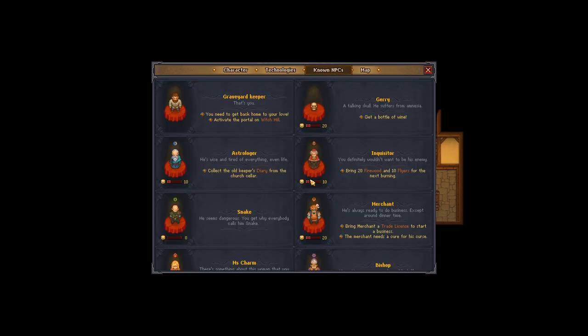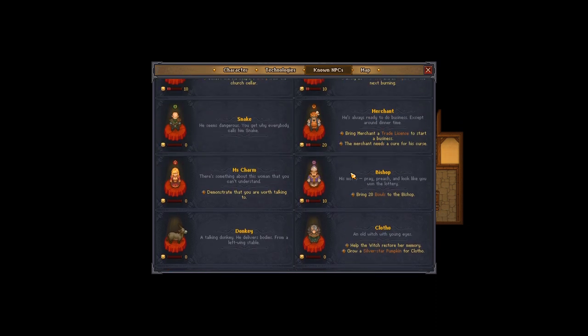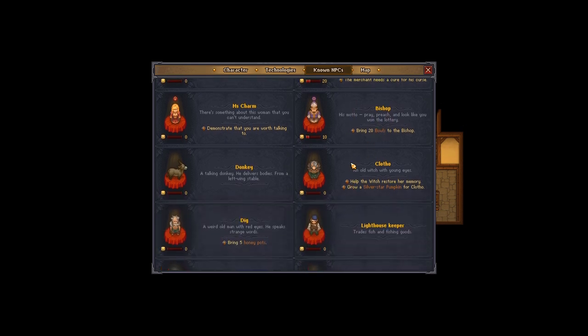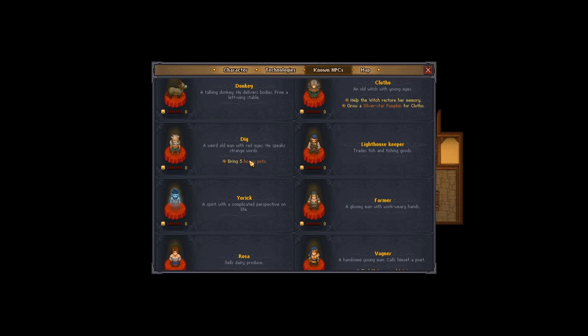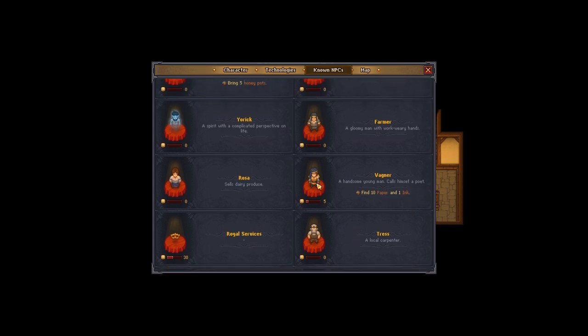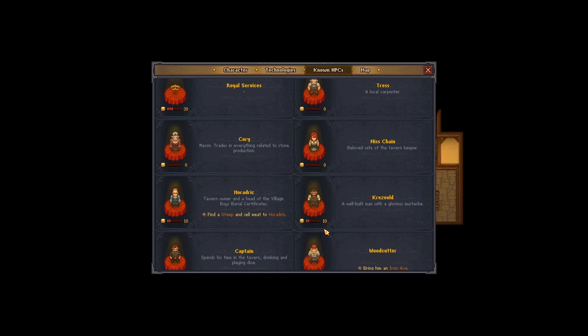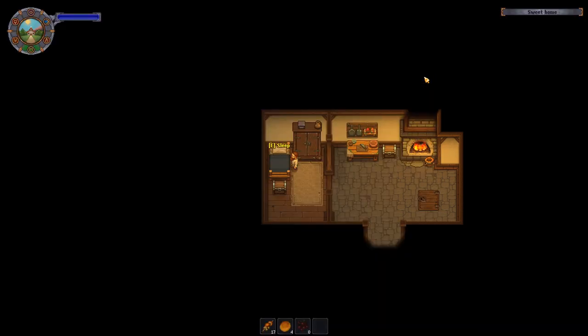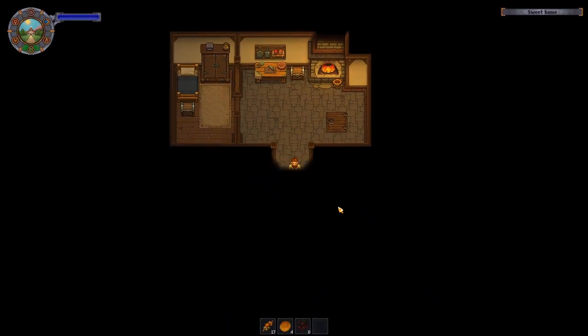Let's take a look at known NPCs. The bishop wants 20 bowls — that's easily done, we just have to wait until the next day when he comes back. We need more honey, that should be easily done. Wagner wants paper and ink, the paper should be very easy to get at this point. The woodcutter wants an iron axe and we have one, so let's actually bring one to him.